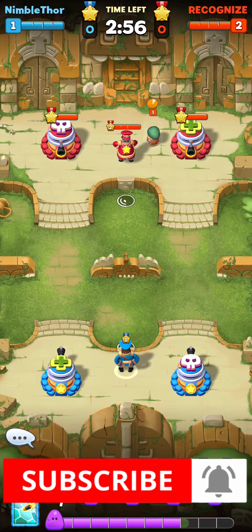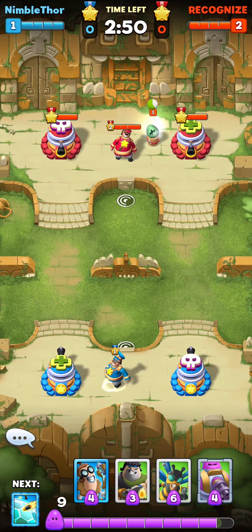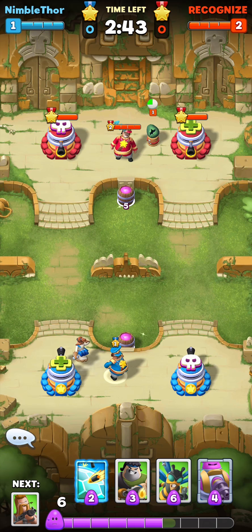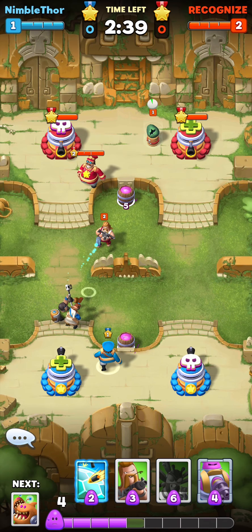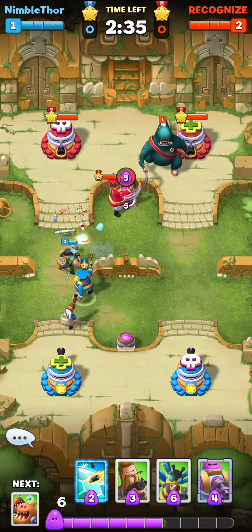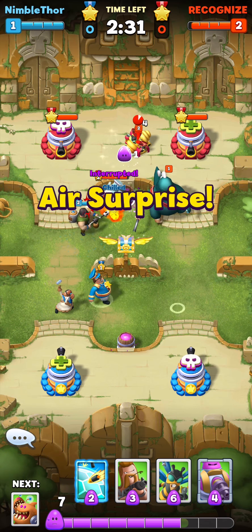Just like in every Clash Royale competitor launching these days, we've got a main hero — this little guy here that I'm moving around right now — he is called The Commander, and we can move him around on the map by simply tapping where we want him to go. Then we deploy additional units from our hand using mana, which we recover over time. In Clash Royale, you don't actually have a main hero that you can move around, but look at this push over here on the right side.